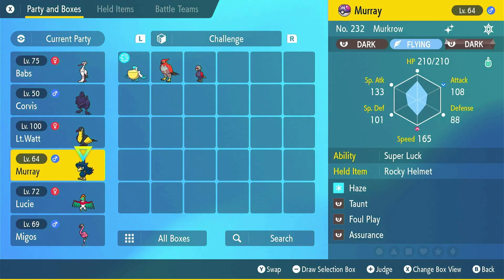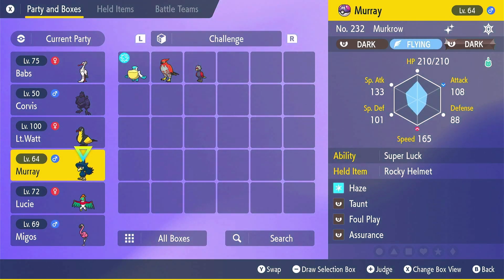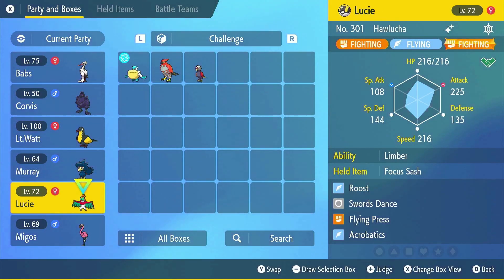We're going to Faithful Murkrow — we're going to use him as a Taunter rather than Tailwind at the moment, but there's an option to change Taunt for Tailwind as well. Foul Play to put out good damage to any physical attackers. Then Hawlucha, a big favourite of mine — a good bird Pokémon to be running, with good defence against Electric and Rock types, so his weaknesses aren't too bad, and he also offers a good amount of offence.